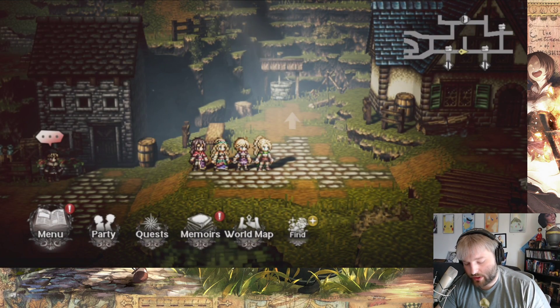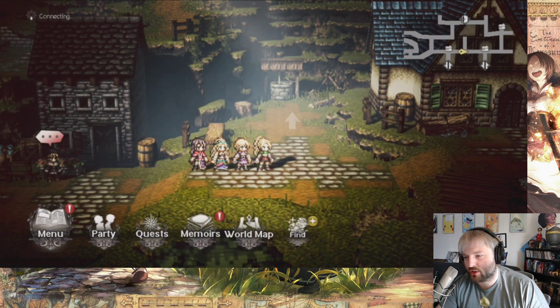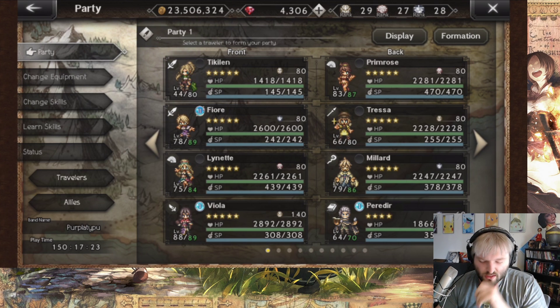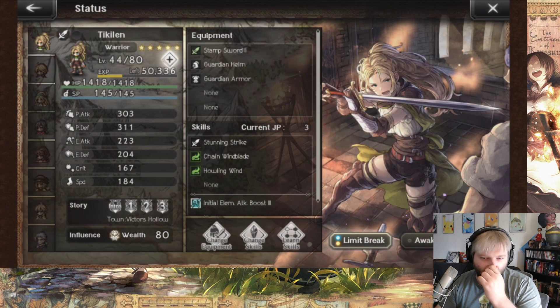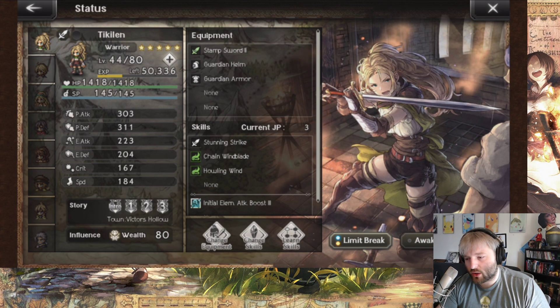How do you acquire this unit? This unit is in no banner — you're going to have to go to the world map and come up to Victor's Hollow in the top left corner, go to the arena, and you will have to defeat her in a fight. It is a difficult fight — actually definitely the most difficult fight in the game besides maybe the level 100 stuff. I unfortunately beat her off camera. I tried twice on camera, then later that night gave it one more attempt on my phone just to practice, and straight up won.